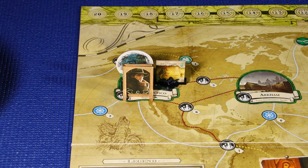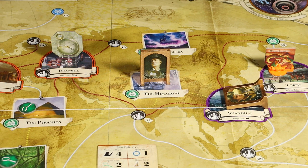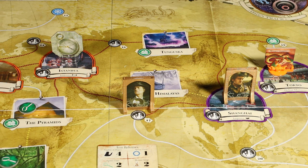We'll move on to Daryl Simmons. Daryl Simmons is in the Himalayas. Daryl's going to do a move action — he's going to use the uncharted path from the Himalayas, and he's going to travel to Bombay, India. Daryl reaches Bombay, and then he's going to conduct a focus action, where he'll gain one focus token. That's going to complete Daryl's action phase. We'll move on to Hank Sampson. Hank Sampson is currently in Shanghai, but he is delayed. So he's not going to be able to conduct any actions other than just standing up in the city. Hank Sampson stands up, and that's going to complete the action phase.